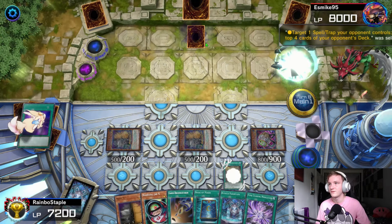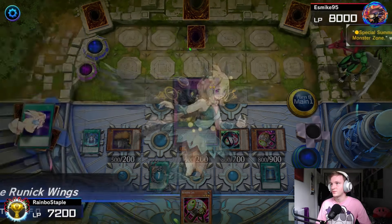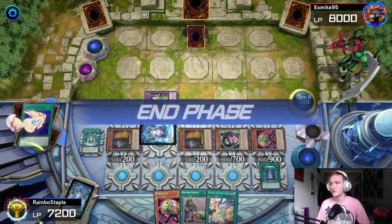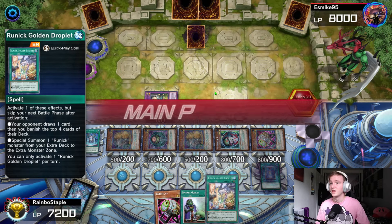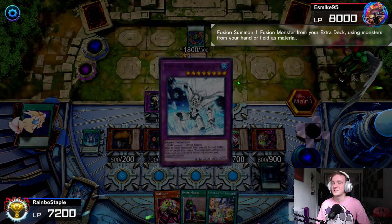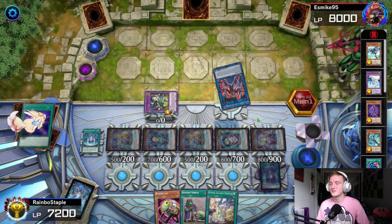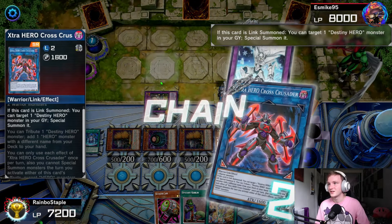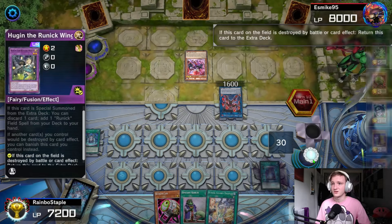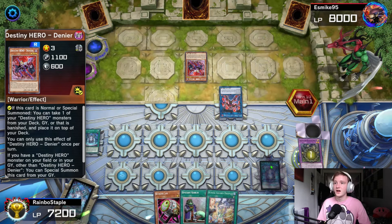We got a Morphing Jar and two Maxx 'Cs'. We go for Runick Destruction targeting the field spell so he doesn't pull that off again, go for Runick Fountain, then go for Card Destruction. We use the Golden Droplet to special summon Hugin just so he doesn't get a big destruction off. We go for Runick Fountain, shuffle three, draw into a Morphing Jar, Upstart Goblin, and Golden Droplet. He goes straight into Liquid Soldier, goes for Polymerization that was set ages ago into Absolute Zero again. He uses Liquid Soldier to draw then discard one, links into Cross Crusader. He goes for Absolute Zero chain link one and Cross Crusader chain link two. He special summons the Denier — Hugin, because it was popped, shuffles itself back in. He gets to put a Destiny HERO back on top of his deck, puts Malicious back on top.